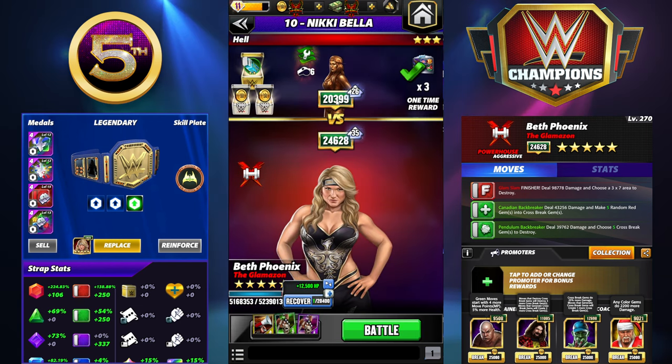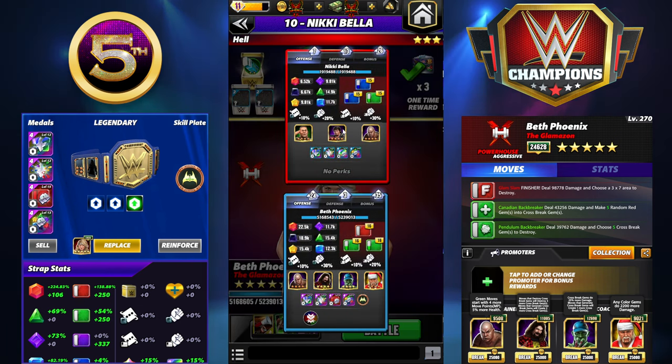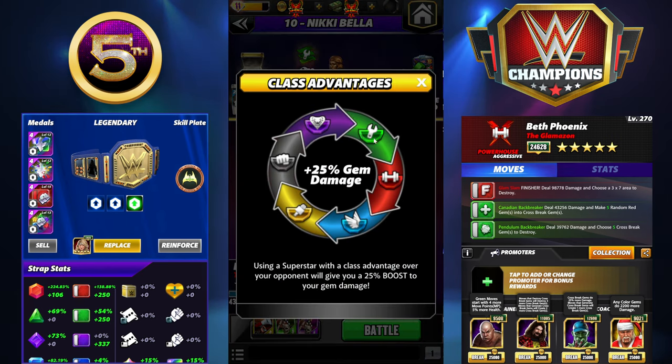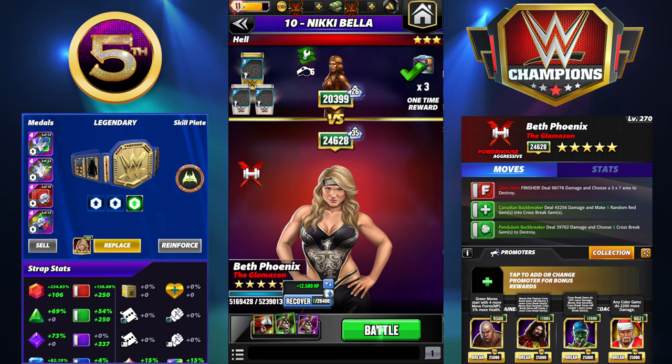There are no five star gold opponents on the road, so the best I can do is Hall of Fame Nikki Bella. Hall of Fame gets a bonus — she has almost two million hit points and it is a class disadvantage for us as well, so that's what we're going to do.